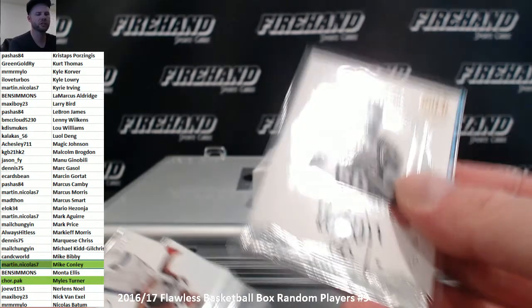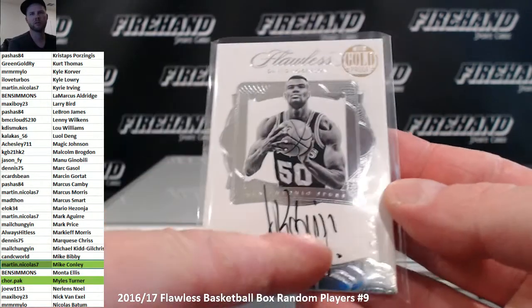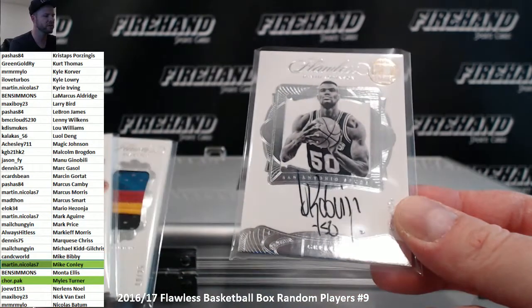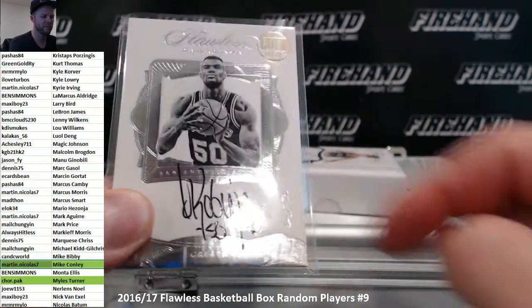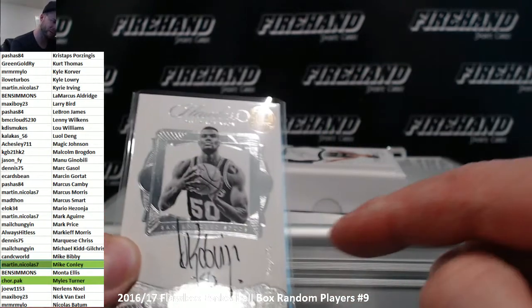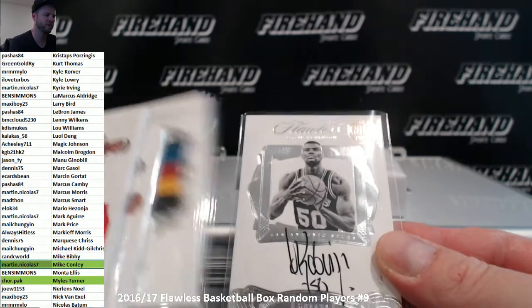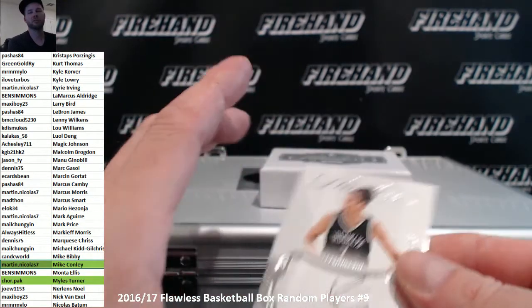There will be a version like this that has the blue holofoil — that is the actual intended one of one parallel of the Greats. Whatever that sapphire blue color is, that's what all the one of ones are colored this year. So you can actually get an emerald green one that's supposed to be numbered out of five, and they'll put a gold stamp on it making it a one of one. Or a red foil numbered to fifteen with a gold stamp — one of one. That's why I say it's not a true one of one, because the true one of one would be the sapphire blue foil. I could be completely wrong — that's just my opinion.